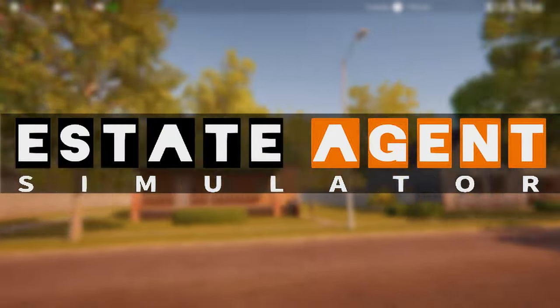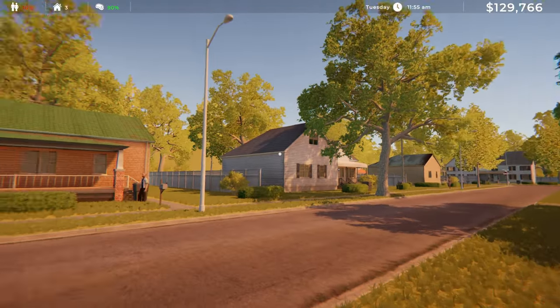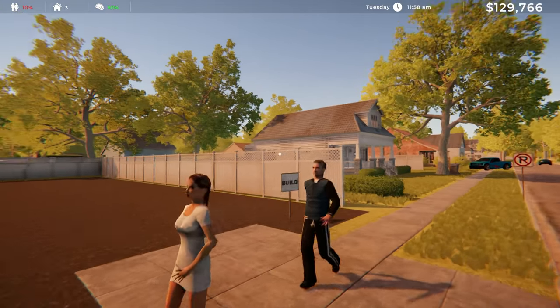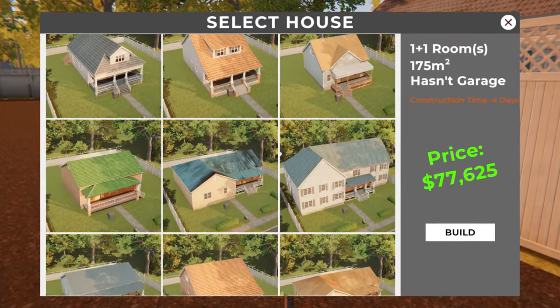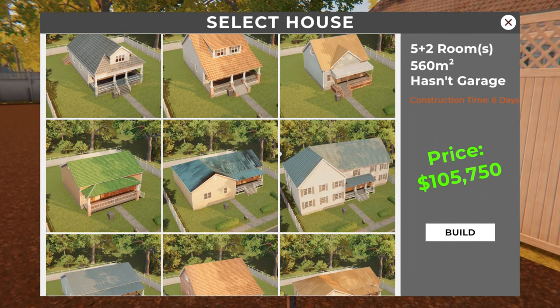Hey everyone, Chris here, welcome back to the State Agent Simulator. Just collected rent from my tenants and we finally have enough to build our own house. I want to go with the largest house — it's going to take six days of construction and cost 105,000, but we clearly have more than enough, so let's go ahead and do that.